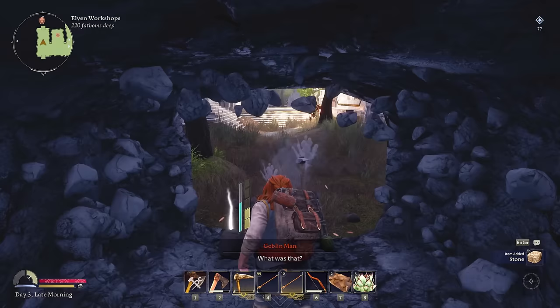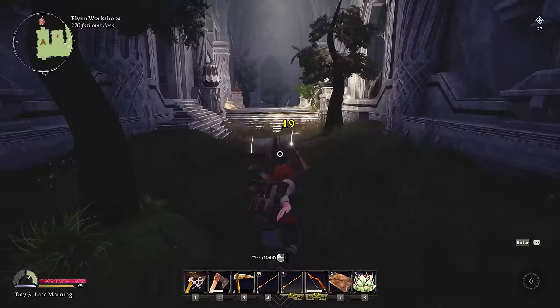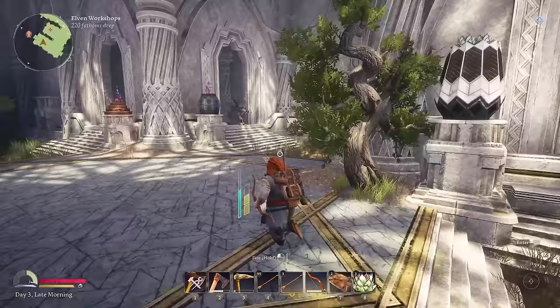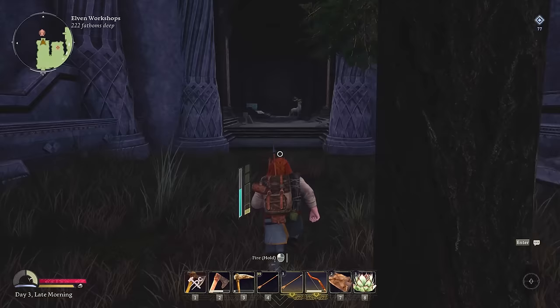Someone heard me come through. Just here to pillage everything — remove the goblins from the area. See you later bud. I see more deer dead ahead — I need those. Come here! I need as many of these things as I can get. I need that better backpack — the struggle with inventory has been enough so far.